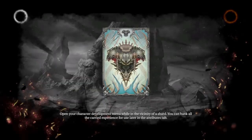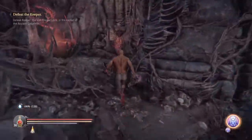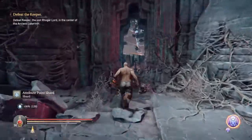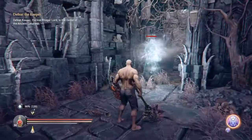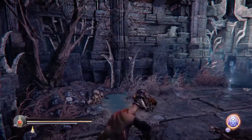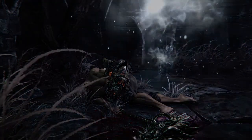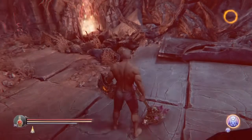This has just reset the chest with the attribute stones in it. Now I can get eight more attributes, and then rinse and repeat as many times as you want. The nice thing about this is it's so quick and easy in the DLC — you've got the chest right there, the save point right there, you run down to the ghost, he kills you with one shot, and then you exit, and there's another save point.